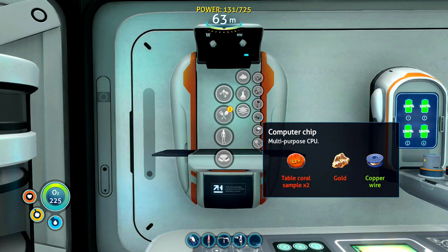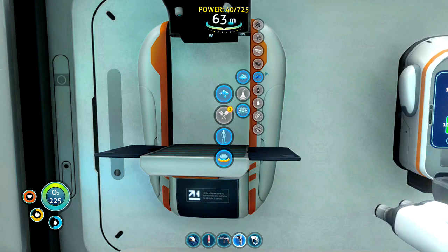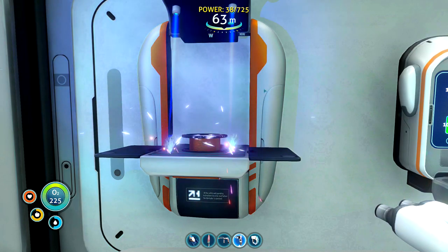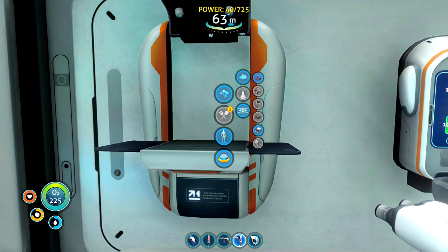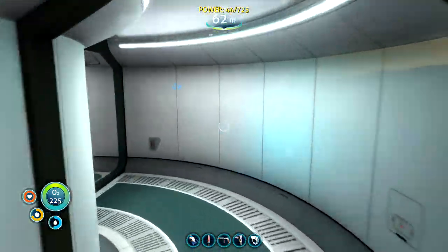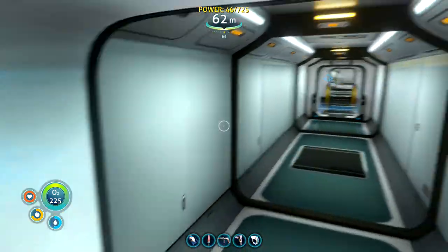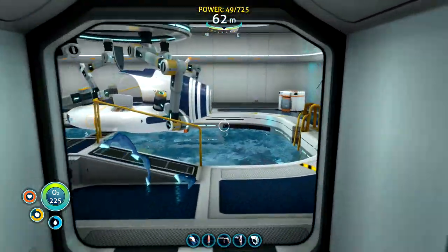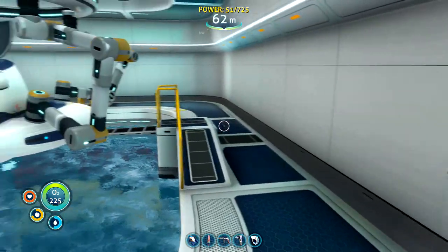We need to make the vehicle modification station, and that can only be placed inside the moon pool. This will allow us to make a few upgrades to our vehicles and customize them. So we're going to do that and customize both the Seamoth and the Cyclops.